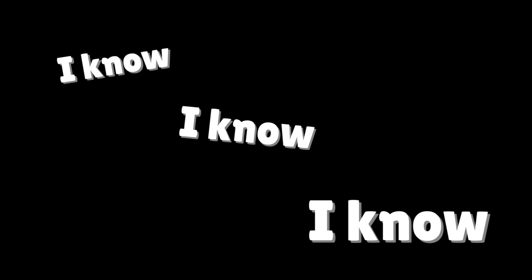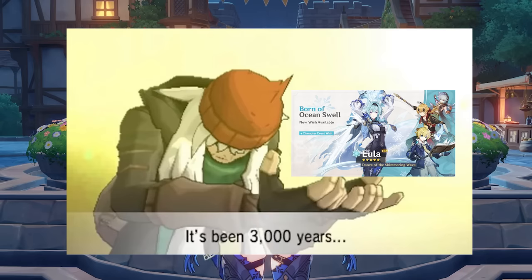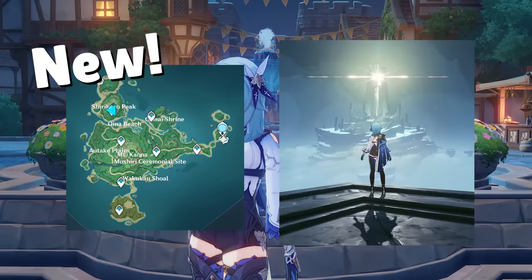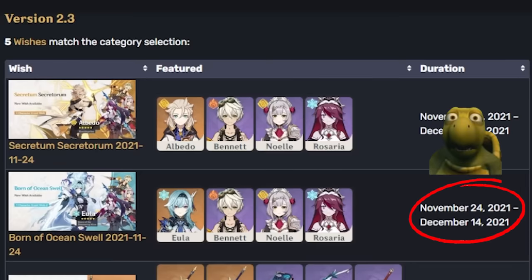I know, I know, I know. The joke about Eula finally getting a rerun after 3,000 years is overplayed, but hey, last time we saw her get a banner, we just finished getting Inazuma's main island and Enkonomiya didn't exist yet. If that doesn't feel like an eternity ago, then I don't know what will.